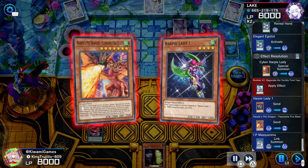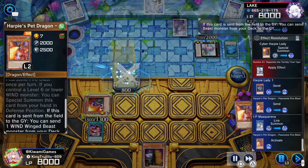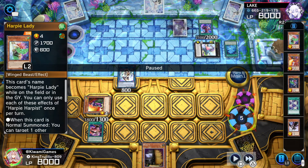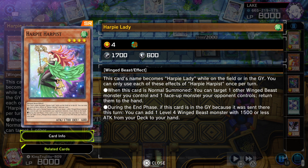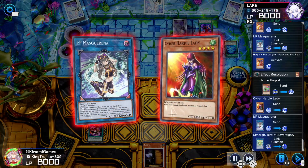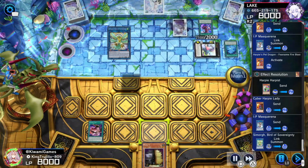From here I'm going to make an IP Masquerena — I make Masquerena just to give extra protection to the next link summon I'm going to go for. Also, Harpy's Pet Dragon, when sent to the graveyard, has an effect where you can send a Winged Beast monster from your deck to the graveyard. With that we end up sending Harpy Harpist, because when she's sent to the graveyard at the end phase, you can add a level 4 Winged Beast monster with 1500 or less attack from the deck to the hand — so I'm just trying to unbreak my hand a little bit.